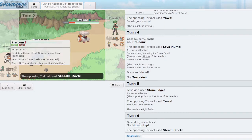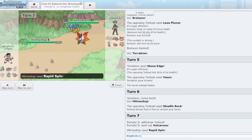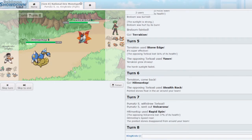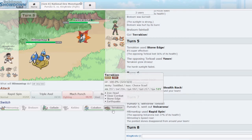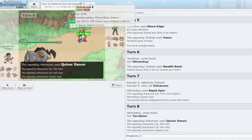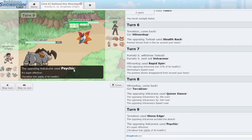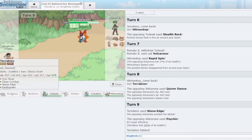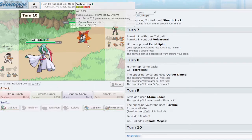I go Rapid Spin here — I'm willing for this thing to be asleep; it does a lot of damage all things considered. They could Sidekick, which is pretty bad for me if they hit Terrakion. I still think I keep Terrakion in case they Quiver Dance — perfect. I try Stone Edge — it misses. I hate this. It literally never missed in training; that's why I got so high on the ladder. I hit like 15 Stone Edges in a row, and now of course I miss all of them instead.